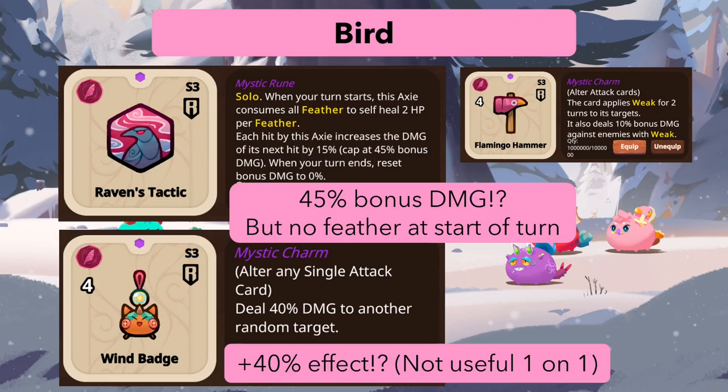There's a new bird mystic charm that deals 40 damage to another random target — essentially a plus-40 effect on single-target cards. While not useful in 1v1, it can do a lot in AOE scenarios. However, most bird attacks are multi-hit or AOE already, so there aren't many single-attack cards to put it on, which keeps the power level in check. Also, Flamingo Hammer changes from 5 PP to 4 PP.